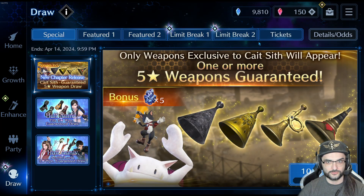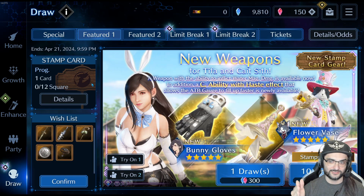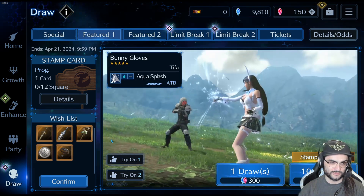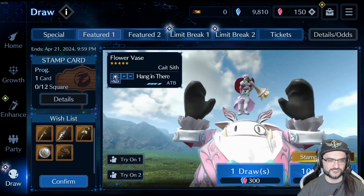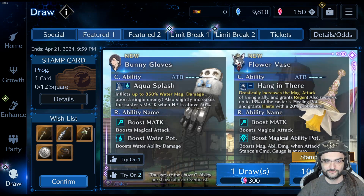Look at all these banners. This is the top featured banner — we got Tifa and Cait Sith in his new costume. I'm going to focus on this banner and on Cait Sith's actual weapon kit. We're going to go through each weapon, see what looks good, see what is kind of eh, just go through it all on the fly essentially.